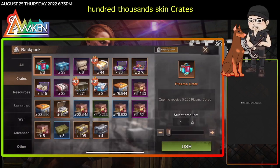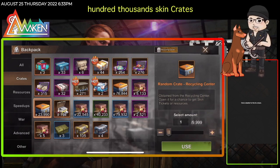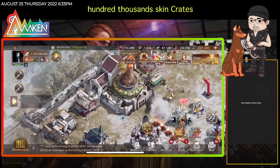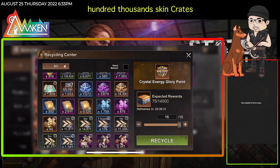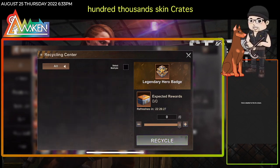I do have like 76k here and also another 24k — I don't know why they separate the box. Basically I just use the recycle center every day, trading in like 200 of these for 2,000 of the crate tickets.